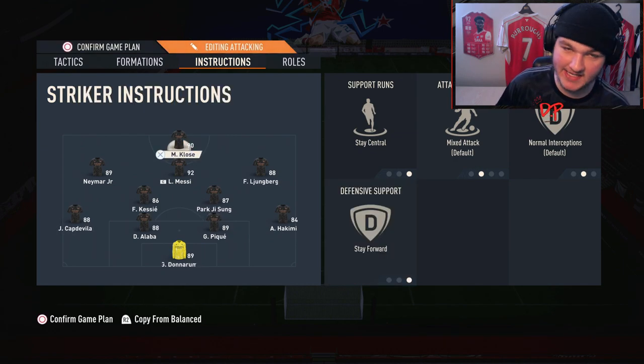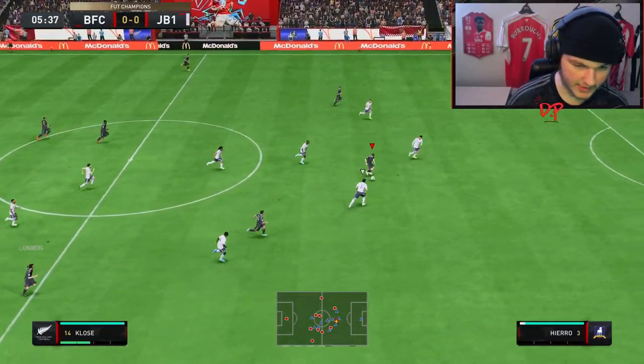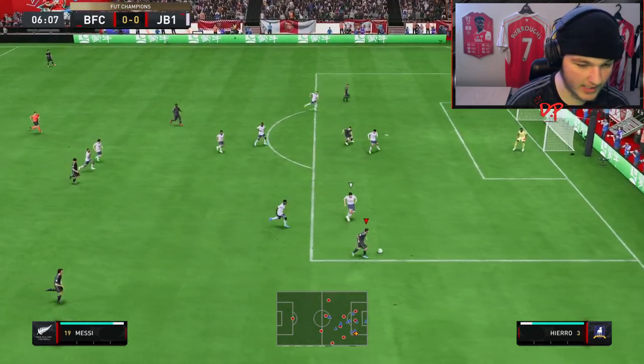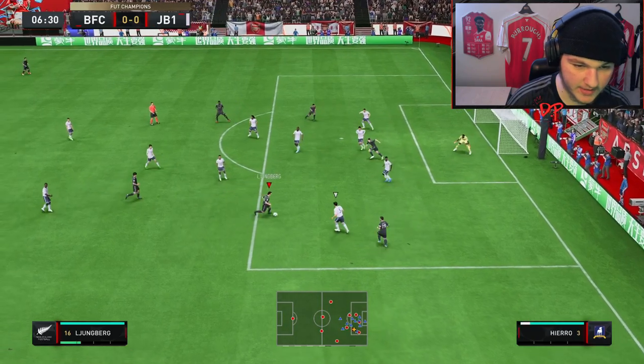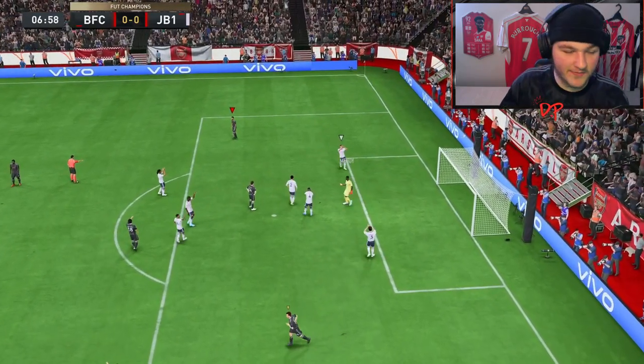Let's get into a Foot Champs game and see how he performs. Right away, first touch of the ball we get that pass through — that's our Engine boost showing. As a striker in a 4-2-3-1, or whether it's a two-striker formation, they do get involved with passes quite a bit. Klose takes the shot around with a nice fake shot around the defender and gets the shot through.